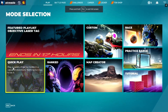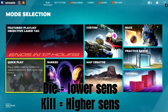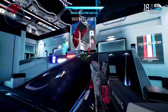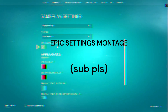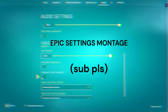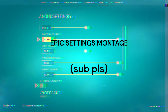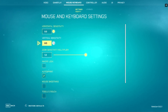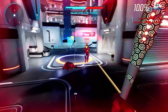Every single time I die, my sensitivity gets lowered. Every single time I get a kill, my sensitivity goes up. That's the game today - not in the training mode, of course. I'm going to do it in the actual game, because doing it in training mode would be lame. We're going to start at 0.5, the lowest possible sensitivity, and it's obviously going to be in the actual game.